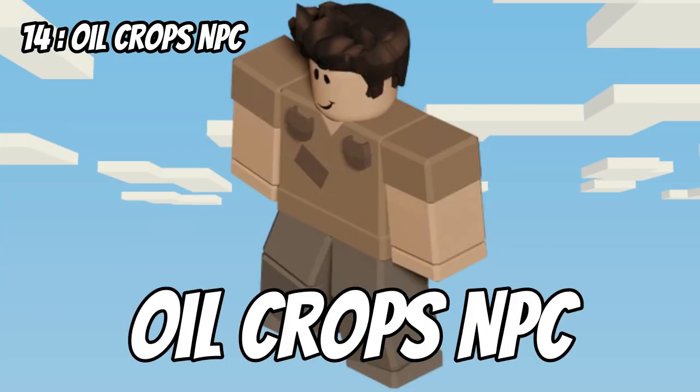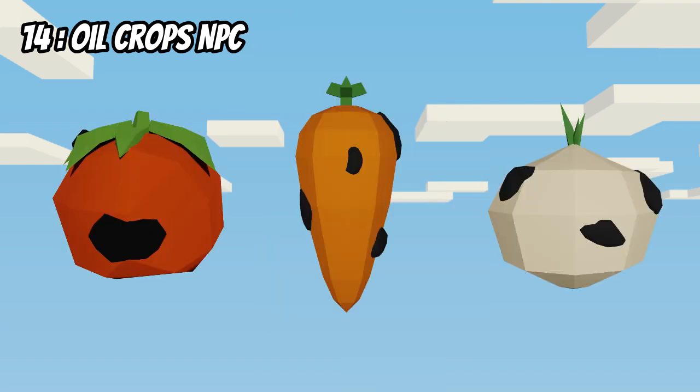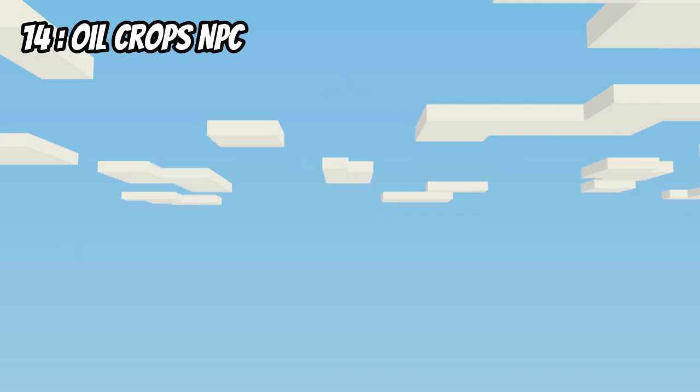Did you know that there used to be an oily crops NPC? He used to be hidden in the hub and you could sell your oily crops to him for 20% less than the normal price you would sell a crop for.